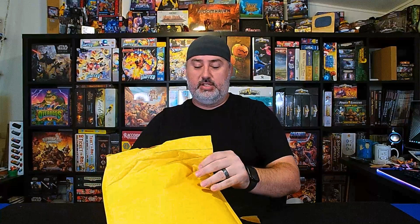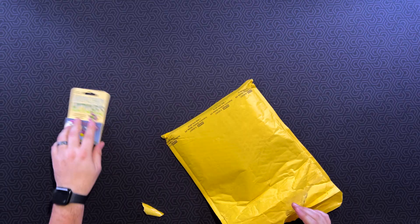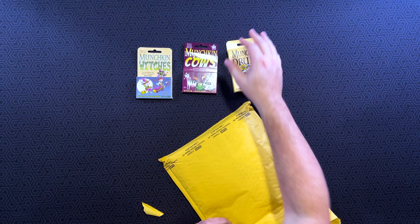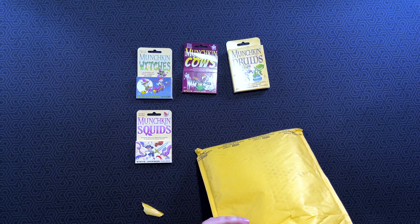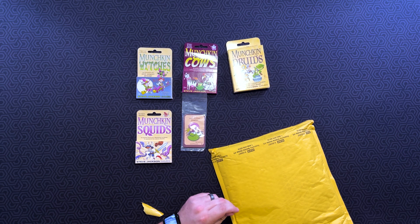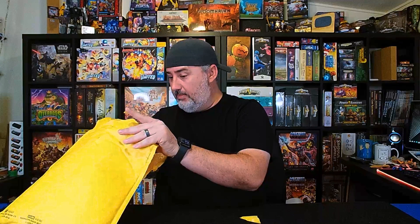I do know what's in here. This is a bunch of stuff from Steve Jackson Games — their recent Munchkin Kickstarter. I've got Munchkin Cows, Munchkin Druids, Munchkin Squids. I know I've got some other stuff in here from older things. This is the Promo Pack from Munchkin Witches, and then one other thing — this is from Star Munchkin. Not necessarily going to show that off because that's just the board from Star Munchkin. But that is everything in this particular Kickstarter.